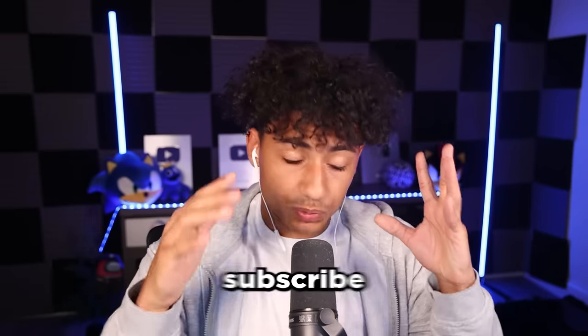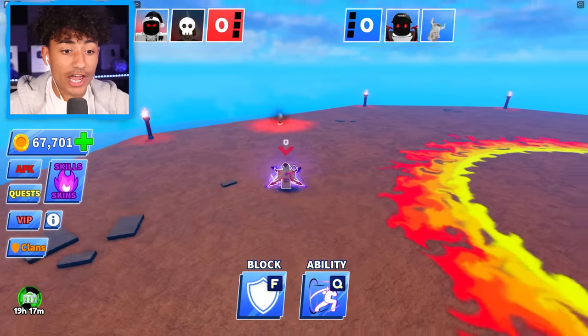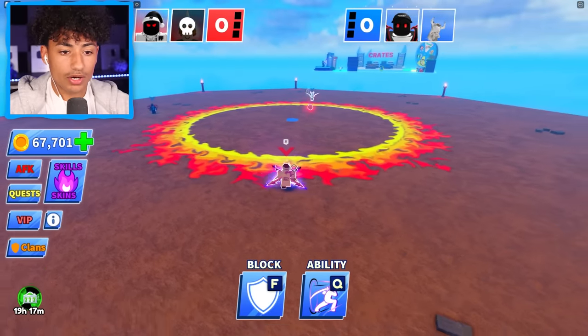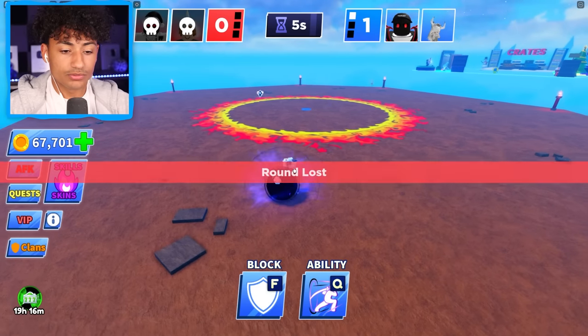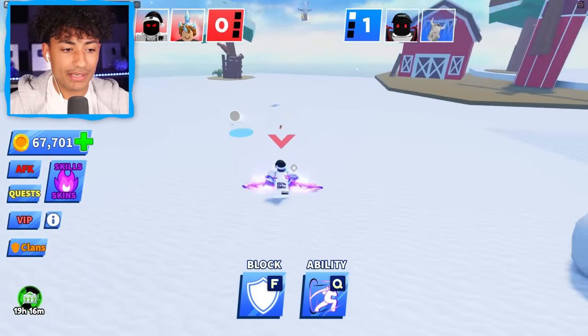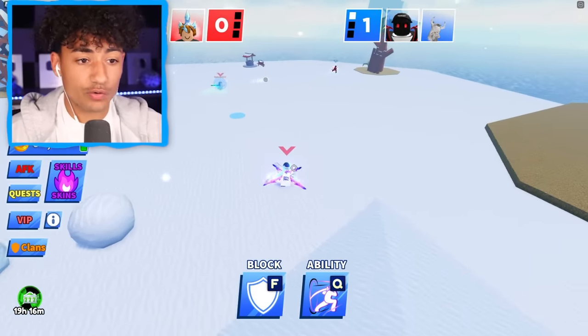All right guys, I need some good luck. So please, if you're not subscribed, subscribe right now — it will give me amazing luck and I'll beat this game. Come on, teammate. My teammate is AFK. We need to clutch up bad. Oh no, he just froze the ball. That's not good. Teammate, please move, bro. Why is my teammate not moving? Oh wait, my teammate's here! My teammate's here. Let's go — and he's using force field. W teammate. Absolute W teammate.